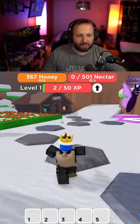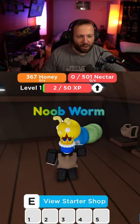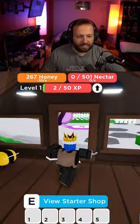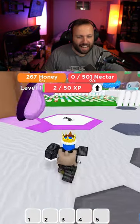Let me go to the shop. This caterpillar looks awfully familiar. I can get a spade — which we got — and a sack. Look at me with my spade and my sack.